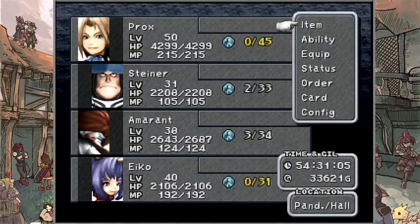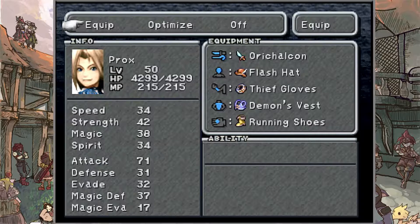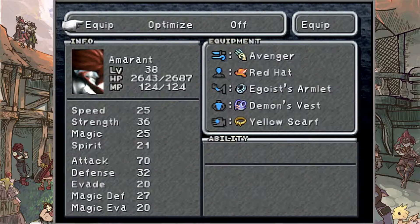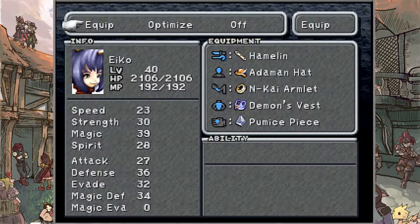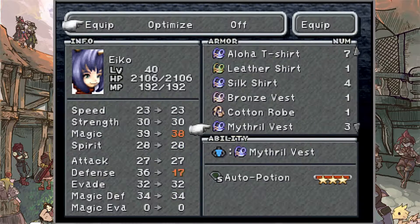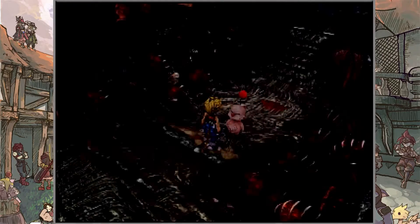We also have some brand new guys on our team. We have Steiner, Amarant, and Eiko — they are finally back on our team, and we have some brand new items for them. Everything is still the same for Zidane. But Steiner has the Platinum Helm, Venetia's Shield, Genji Armor, and the Protect Ring. We also have Amarant and Eiko with their moves. I do want to add the White Robe to Eiko just in case.